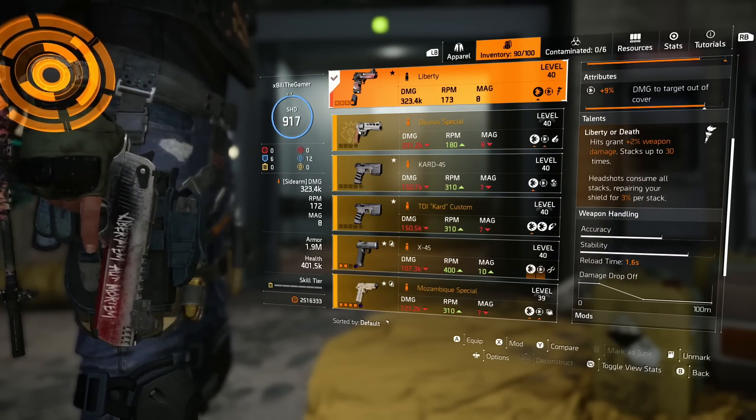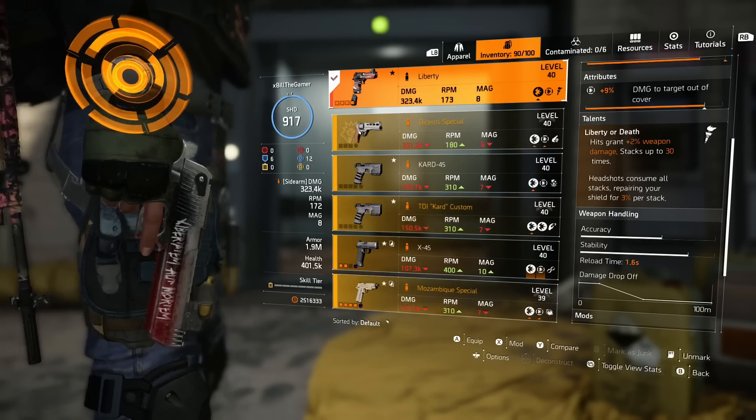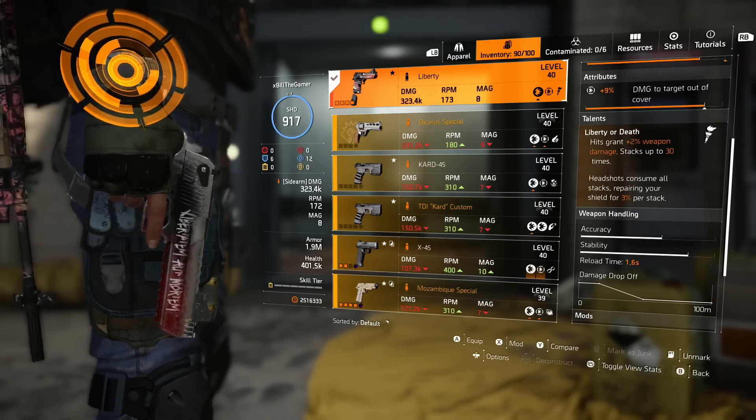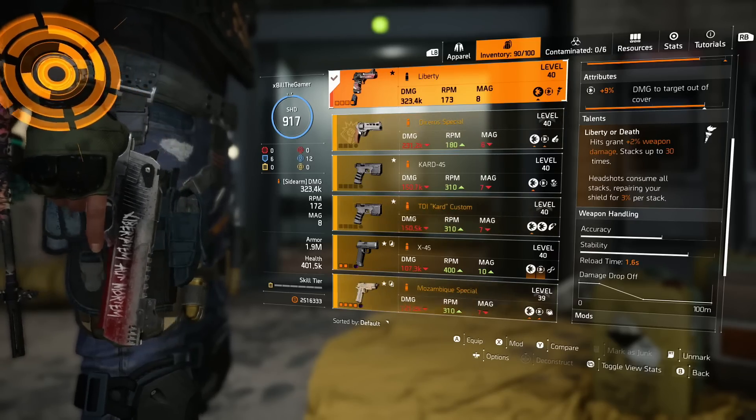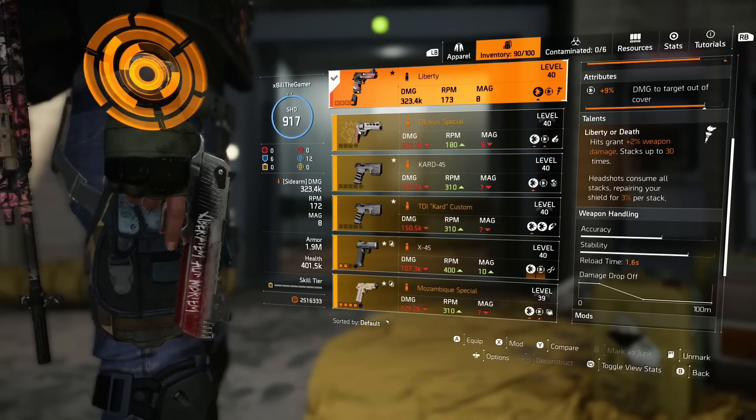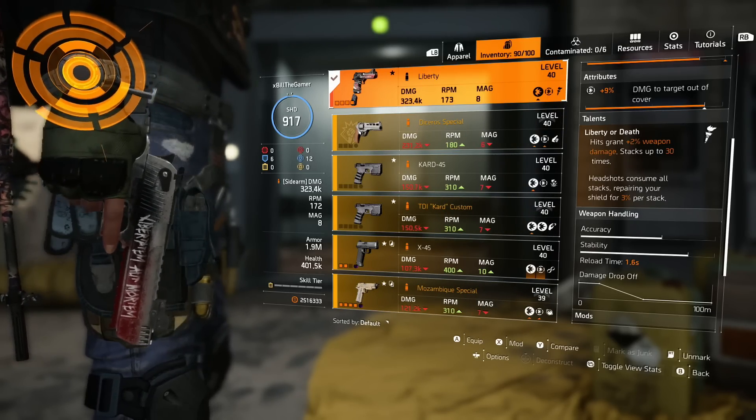The talent is Liberty or Death — hits grant 2% weapon damage and it stacks up to 30 times. Then if you get a headshot it consumes all the stacks, repairing your shield for 3% per stack. So if you are stacking up to 30 times then you're going to get 90% of your shield health back.